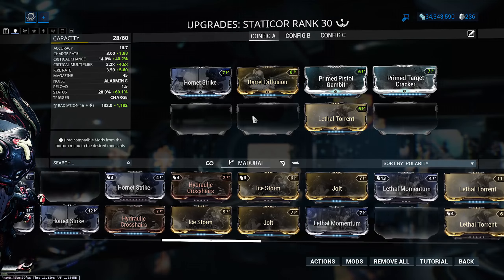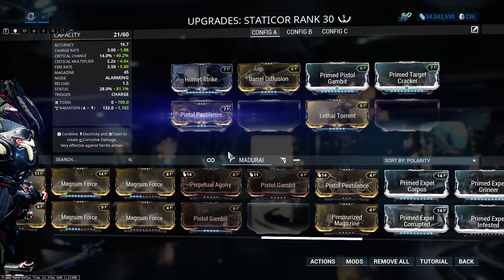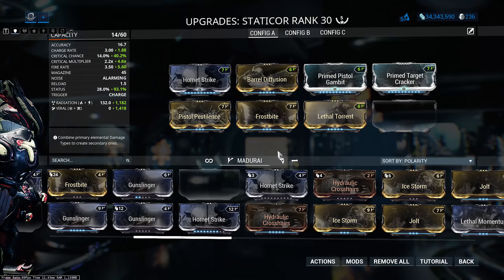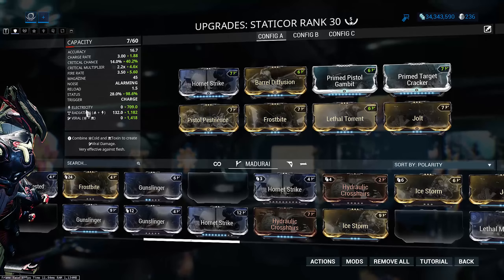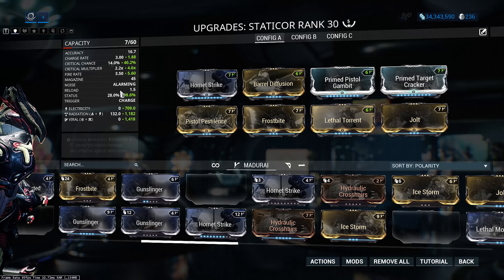Then we're going to go with the primed pistol crit mods. Primed Pistol Gambit brings us up to 40% crit chance, which is more than enough for a crit build to work well, and Primed Target Cracker for crit damage. From there we move on to our elemental choices.